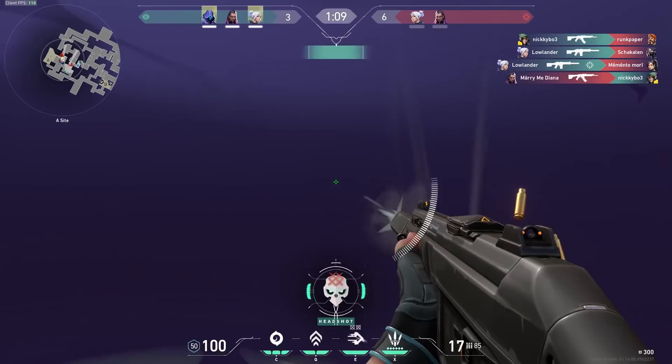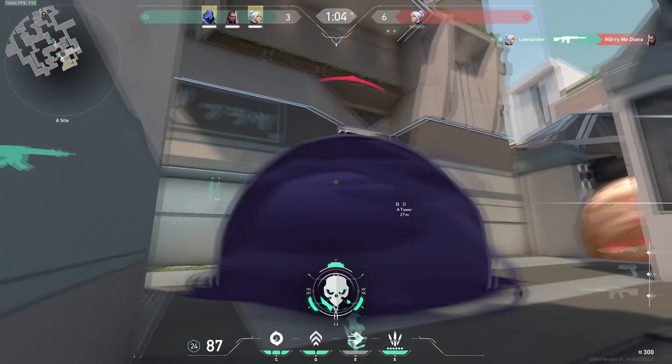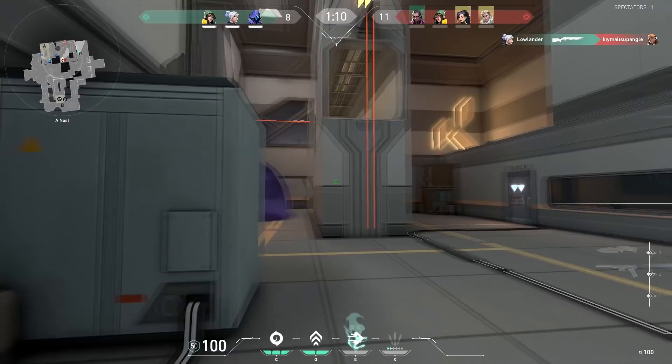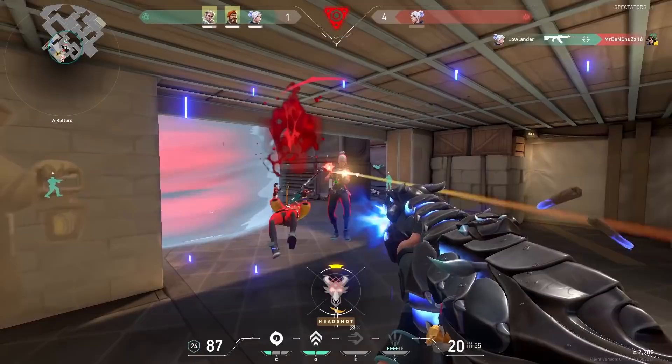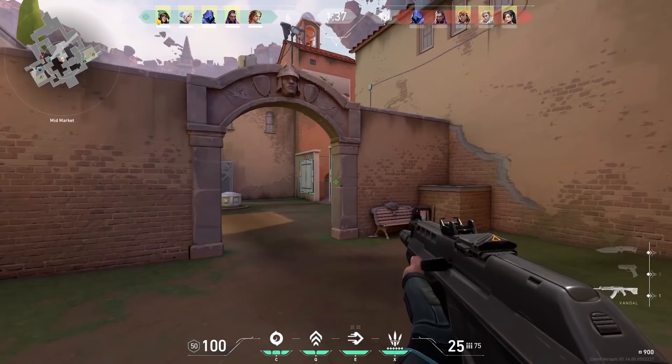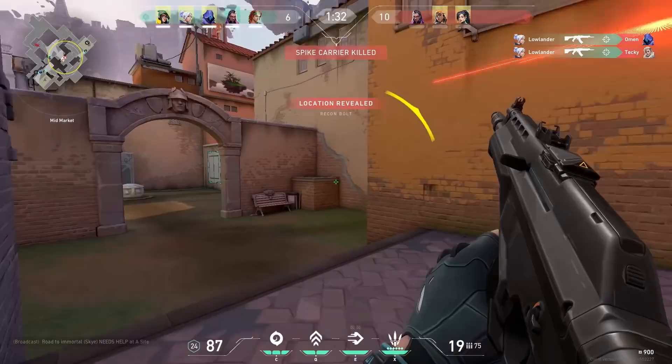On the defending side, it is sometimes better to play a little bit aggressive. I like to push a lot — and it works with Jett sometimes. The main reason why pushing with Jett on the defending side works is that if you see someone, you can dash back instantly, like nothing ever happened. So if you push and you see someone, just dash back, no problem. But pushing every round and dying is not the right play — use good judgment.